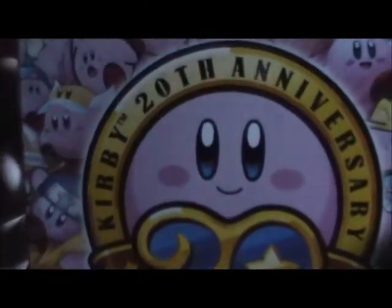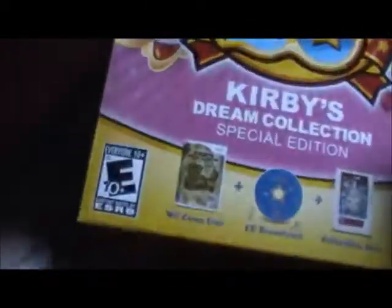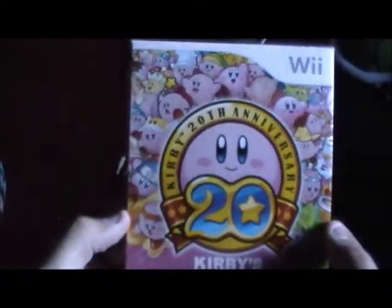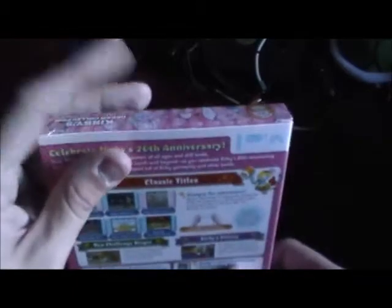Hello everybody, this is Nightyoshi here and today I've got an unboxing. I dedicate this one especially to Kirby Master Ultra. I got Kirby's Dream Collection, and as you can see on the front it comes with the game disc, soundtrack, and collectible book. I love that 20th anniversary logo — that is awesome. On the side it's pretty much the same thing, and at the top again the same, but there is something interesting on this flap I'll show you in a second.